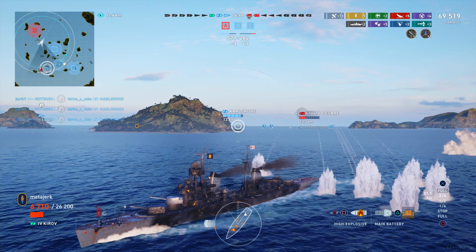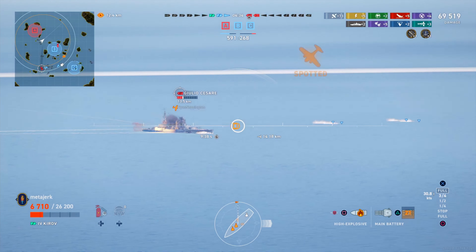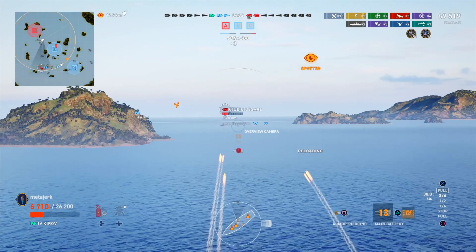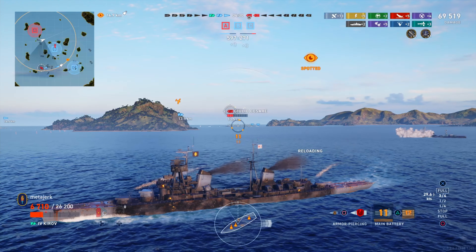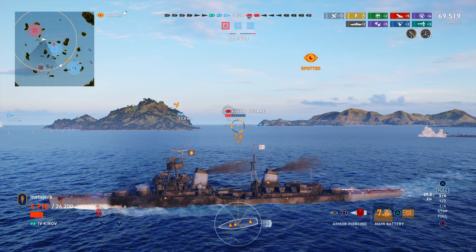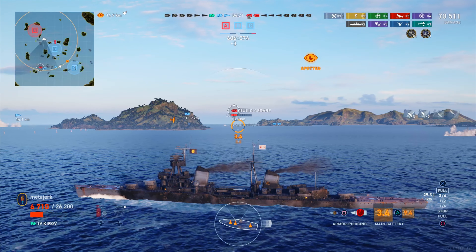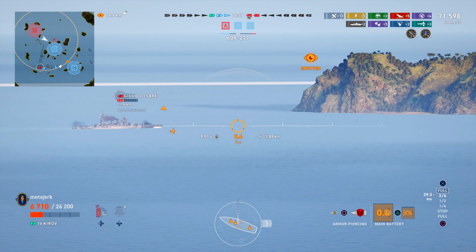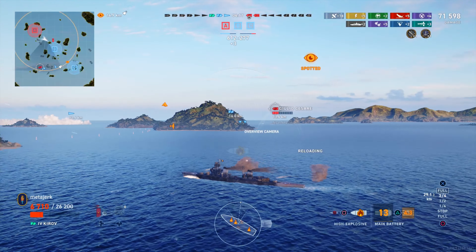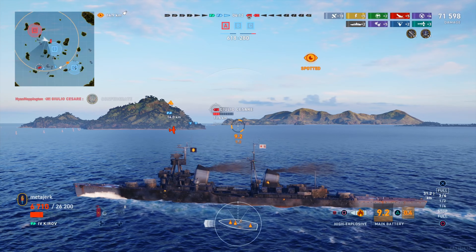We haven't got much health left and can't afford many more shells from the Giulio Cesare, so we're definitely taking cover behind the island to mitigate any fire we take. We could have potentially captured A, but the enemy carrier is in this game. He's not causing us too much bother right now, but he might — I think he's trying to attack us with a squadron of bombers. We're going to get spotted anyway.